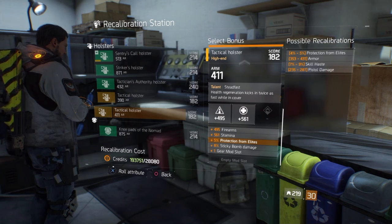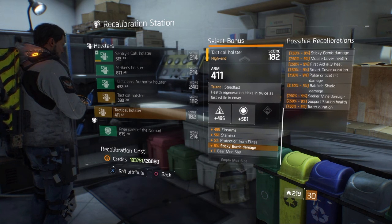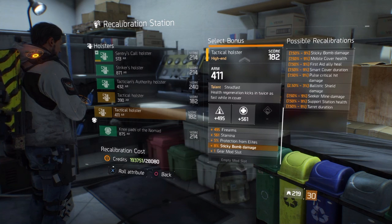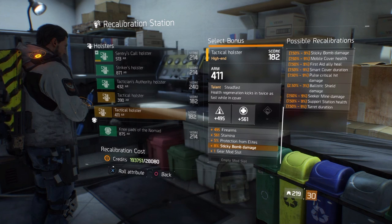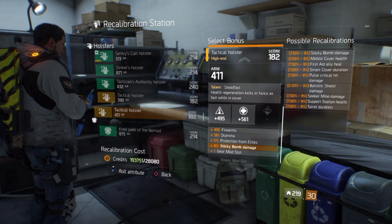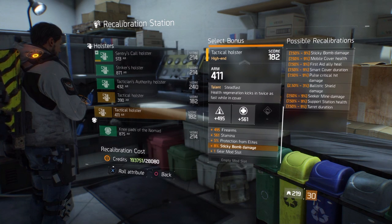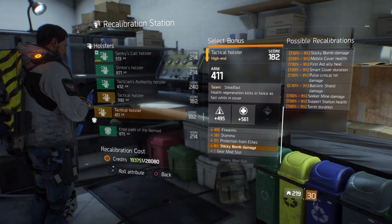I'll go over that more in depth in a video later this weekend when I build the ultimate build in The Division. The other thing to cover is your minor attribute, which is really based off the skill you're using — whatever skill you're running goes in the minor attribute. The whole holster is fairly limited. Basically, all you're looking for is to run all three attributes and a gear mod slot. That's it.